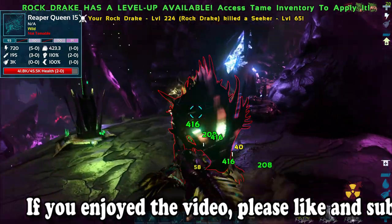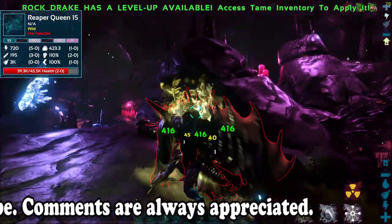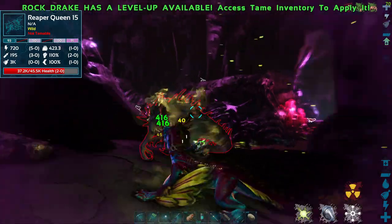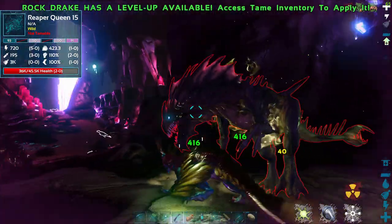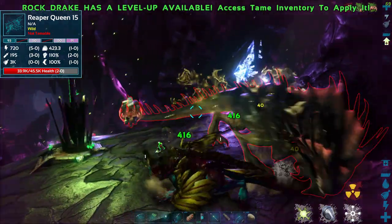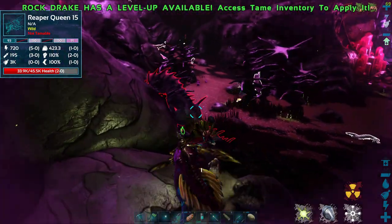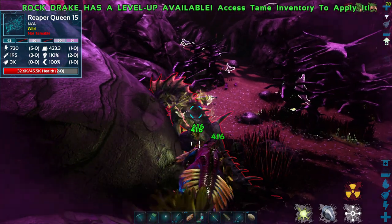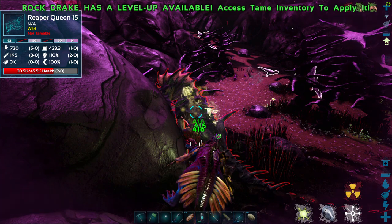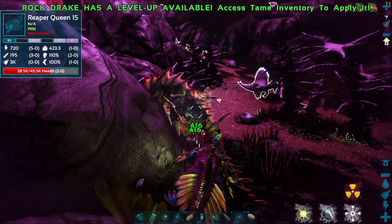So I'm fighting this thing and driving its health down. The way you tame these guys is they impregnate you, and while impregnated you go attack stuff and the baby in your belly will level up — like a xenomorph, like from the alien movies. Once you get it to that point it'll burst out of your chest and try to kill you unless you eat one of those reaper queen pheromone items. I'm doing about 416 damage per hit.